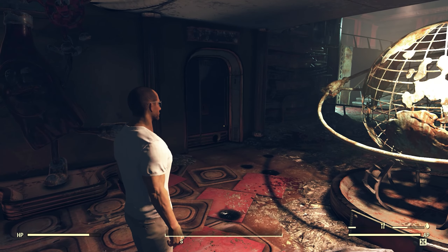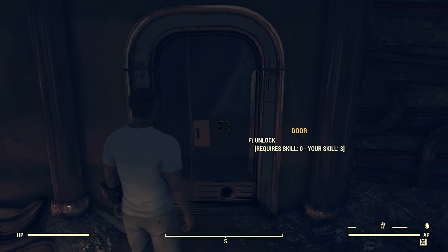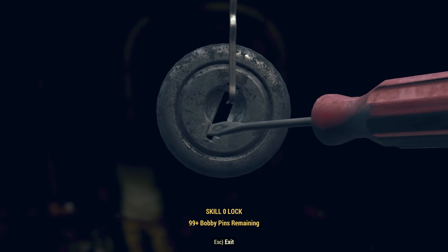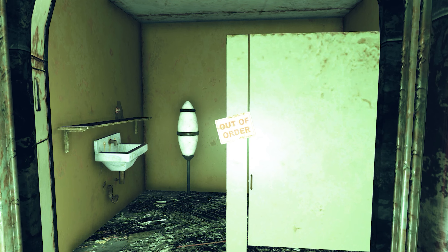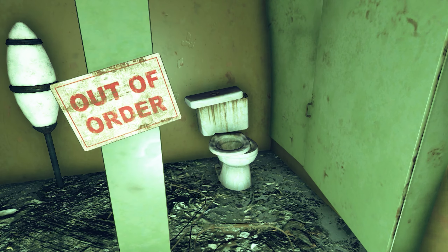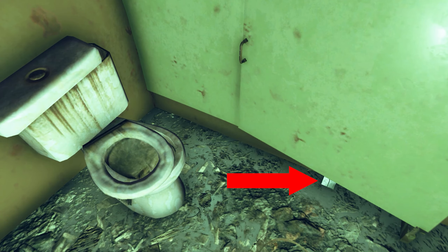We'll just work our way around to the bathroom here. Normally this door is locked. If it's not locked, there might be a chance the keycard is missing and you'll have to server hop. And if the door is locked, congratulations — you still might have to server hop anyway. Unlock the door and go inside. Open this out-of-order stall and if you look closely here on the ground, you should find the paired keycard one. If it's not there, you know what to do. Pick it up and let's move on to the next location.